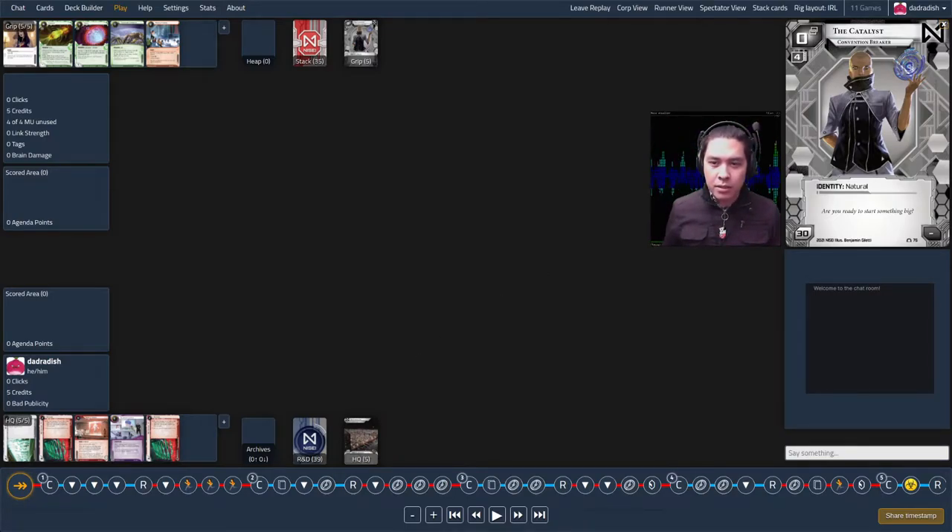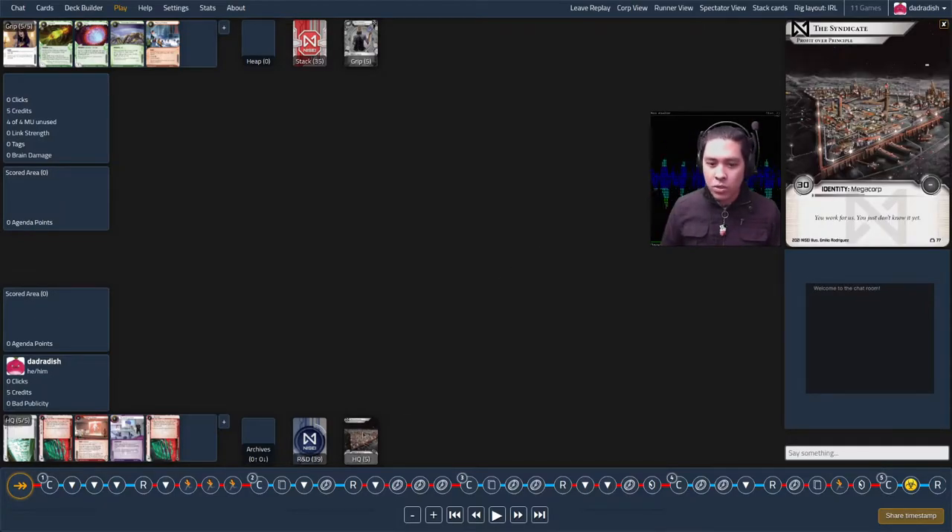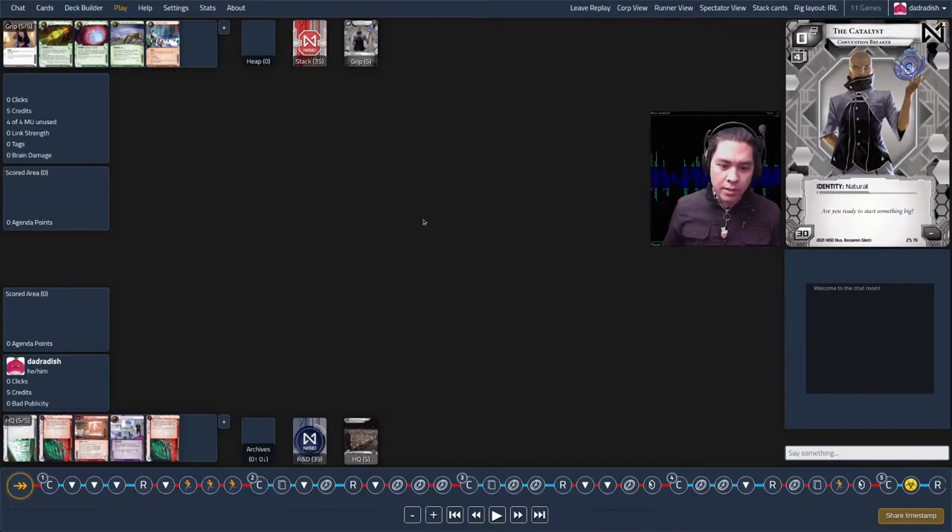Let's jump into it. These are the booster decks, the 40-card ones you play after graduating from the starters in System Gateway. I'm playing Syndicate against the runner who's playing Catalyst. Let's start with the keep-or-mulligan decision.